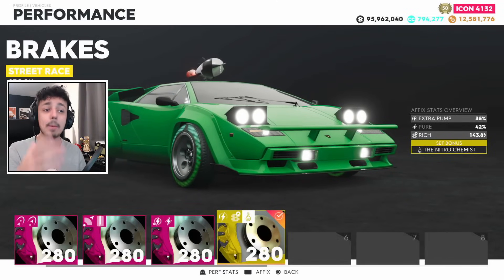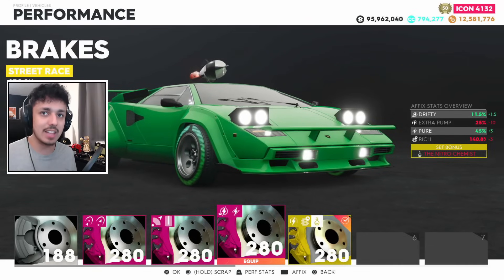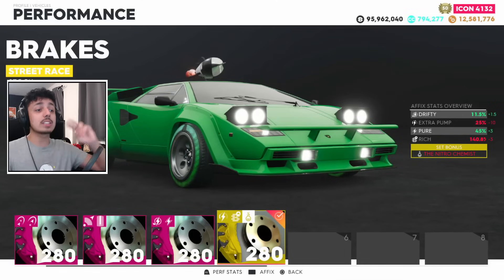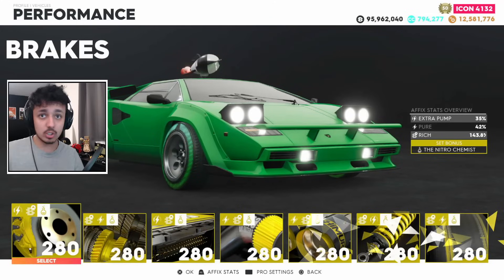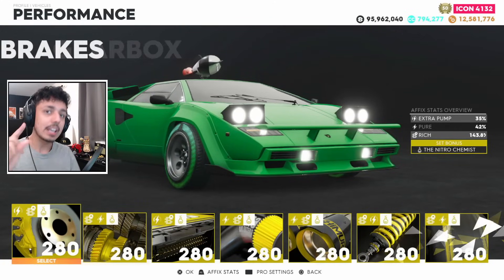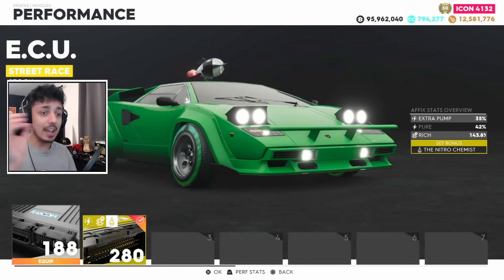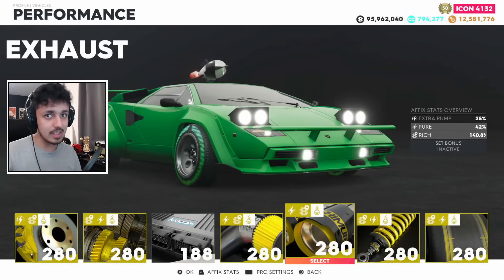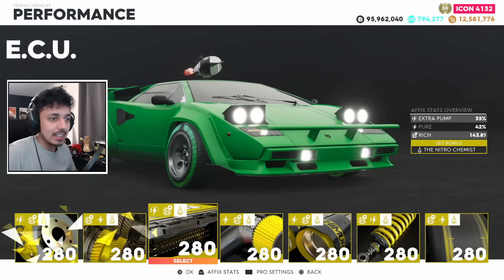You get parts from completing events: blue, green, purple, and gold. Blue has one boost, purple has two boosts, and gold has two boosts and an ace set bonus. The ace set bonus you cannot change — when you receive a part, it has that one permanently. However, if you get the same set bonus on every single part, when not having them all the set bonus does nothing, but once having every single one with the same matching set bonus, it activates.